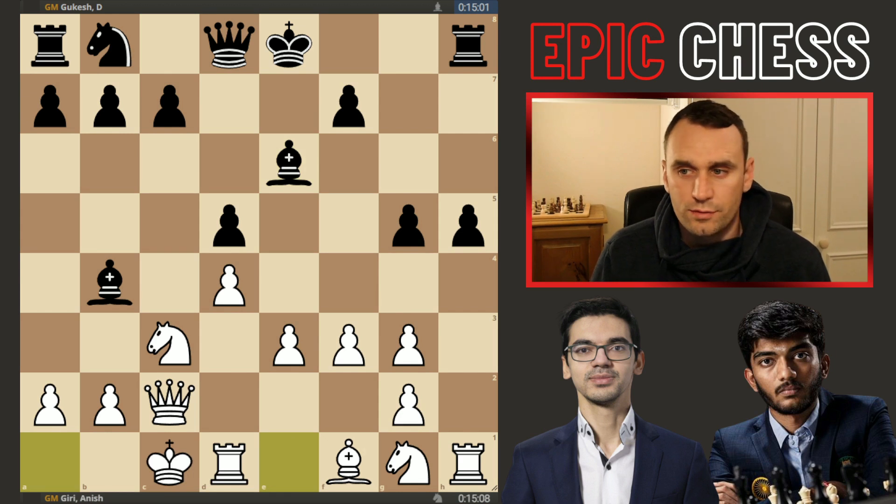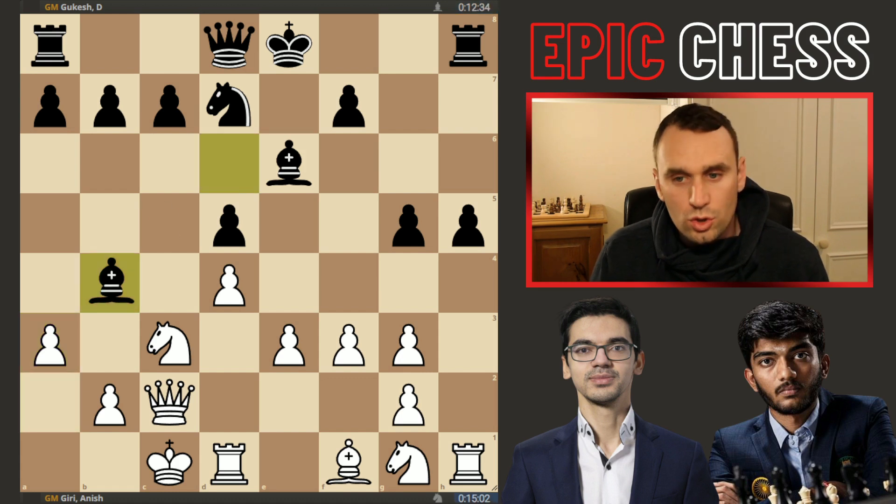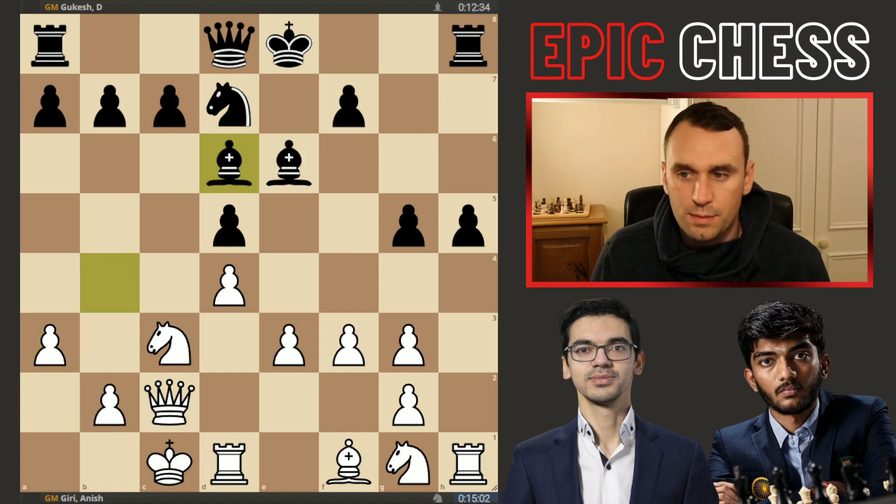Now we had castles queenside from Anish, knight to d7, a3 puts a question to this bishop, Gukesh dropped it back — he wants to keep his bishop pair.